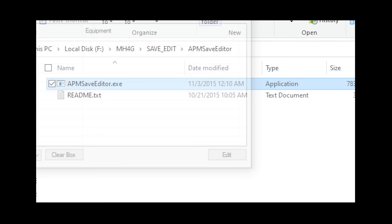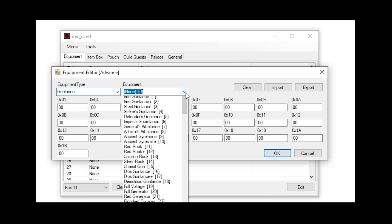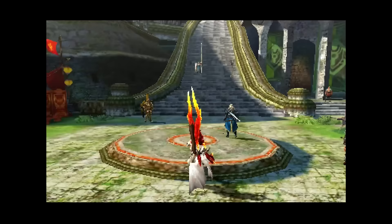I stumbled onto a piece of software called the APM MH4U Save Editor. Essentially, you'd put a decrypted save file into the software, and you'd be able to do a whole mess of things within that save file — the most significant being replacing equipment within your equipment box with whatever contents the game had to offer. Thankfully, this allowed the ability to place weapons in there that officially never saw the light of day. I was in awe seeing there were not only one, but two forbidden weapons for each weapon type. After saving the equipment to my file and then re-encrypting it, I was eager to test these weapons out — but there was a bit of a problem.